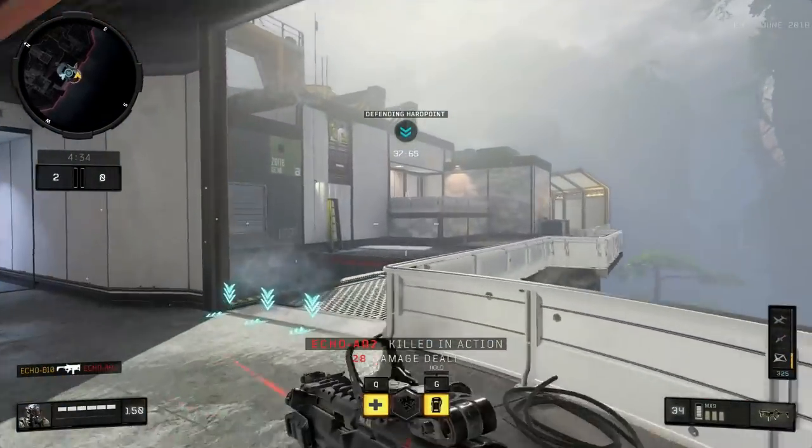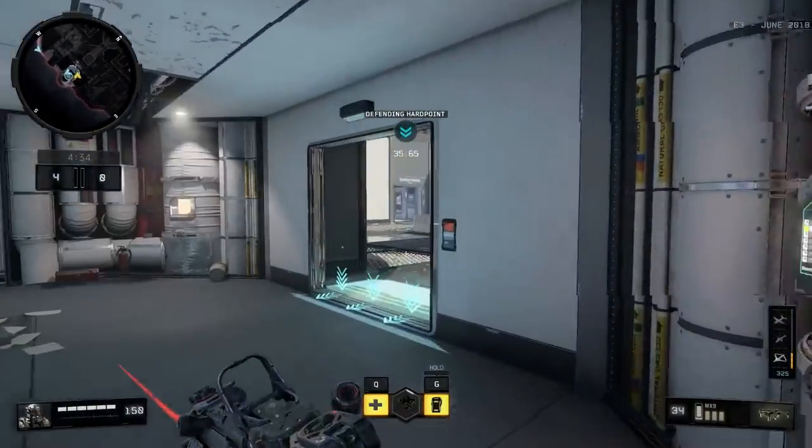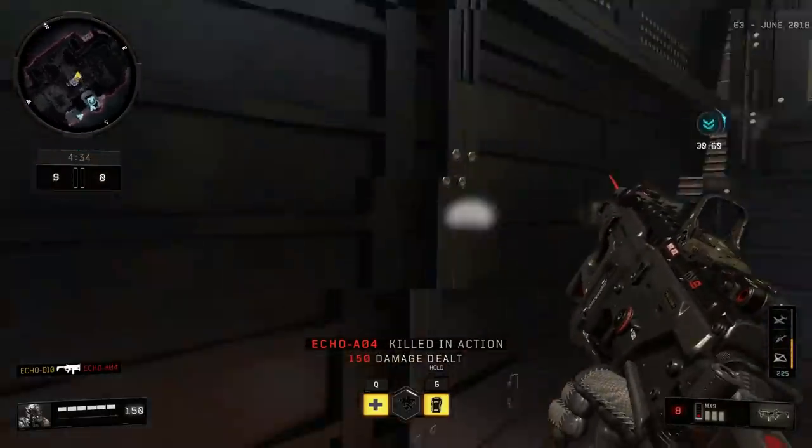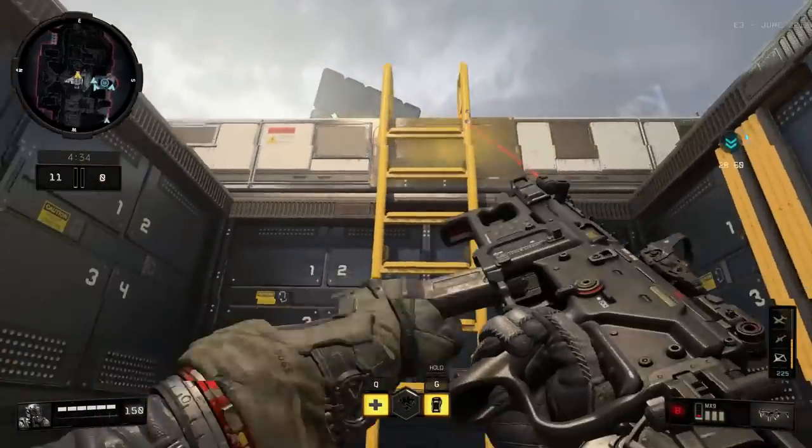If you look a little bit closer at the keybinds, you'll see Q, E, G, F to pick up guns, 2, 3, 4, 5, 6 for the killstreaks, and some other options will pop up occasionally.